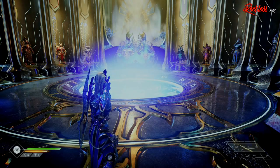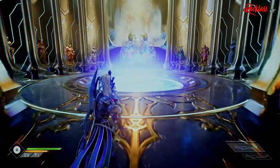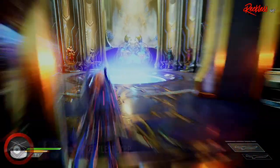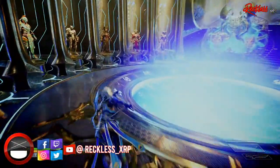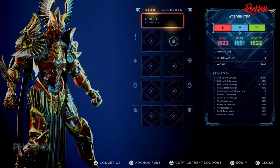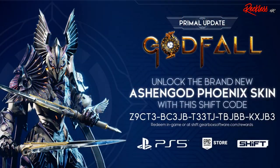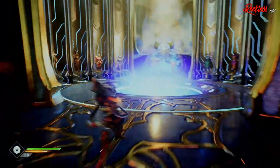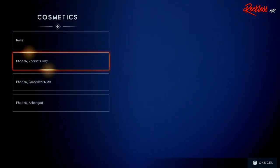What's up guys, Reckless here and welcome back to another video. If you enjoyed this video, leaving a like really helps out and if you like Godfall and other gaming content, be sure to subscribe and turn on notifications so you don't miss out. A few hours ago, Gearbox released their very first shift code for Godfall on their Twitter and Facebook pages, and it contains the Ashen God Phoenix skin.